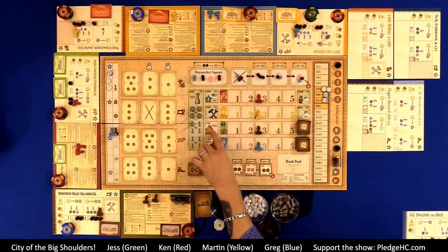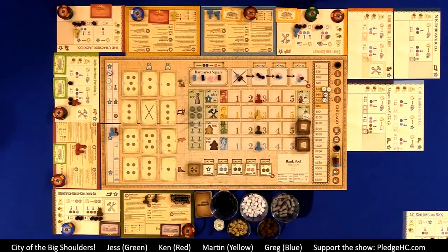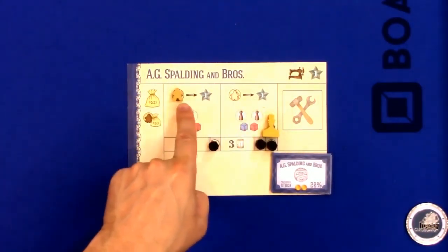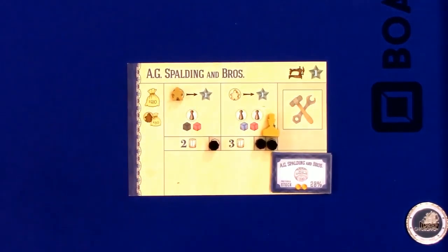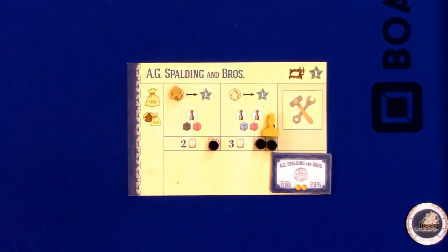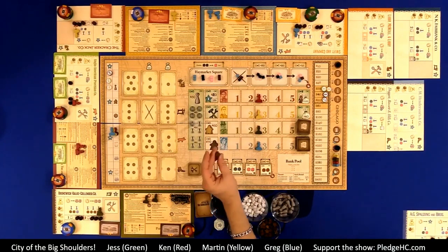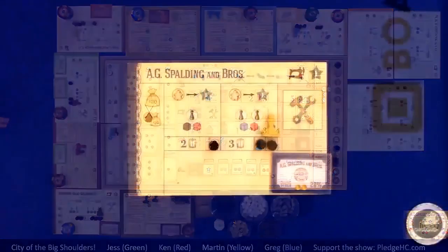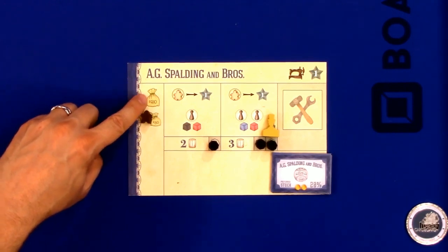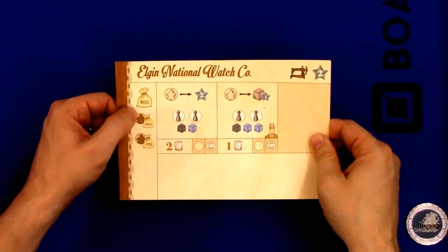Skipping one space we'll return to — next is hiring managers. The company pays $60 to the bank and you place one manager — the tan-color meeples — into a factory on the company charter. When the factory produces goods, the manager ability associated with it triggers. Then there is hiring salespeople: the company pays $70 to the bank, takes one salesperson, and places it on the company charter. Salespeople raise the base price of all sold goods — instead of $20 per piece, you'll sell each good for $30. Other companies have up to three salespeople available for hiring.